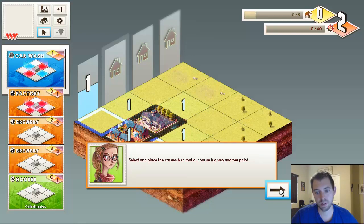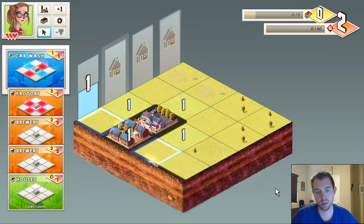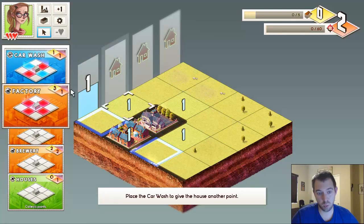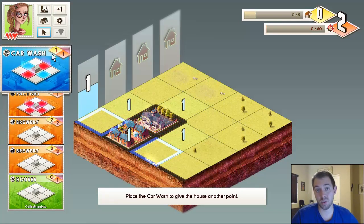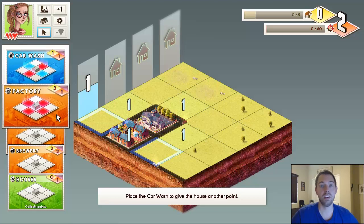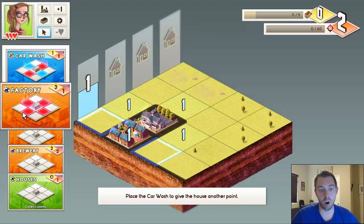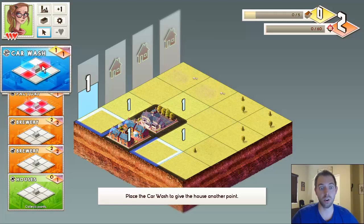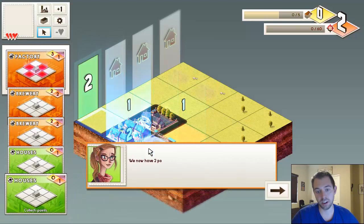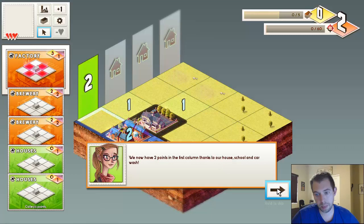Select and place the car wash so that our house is given another point. Right now it only allows one card choice because we're at the very beginning — as you level up you get more options. It doesn't matter much which side you place it on, but this row is going to go away. We have two points in the first column thanks to our house, school, and car wash. Notice how the red negative area effect from the car wash canceled out one of the points from the school.